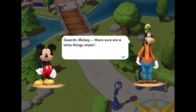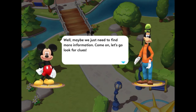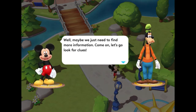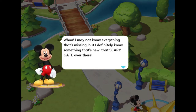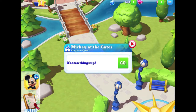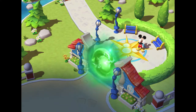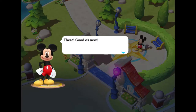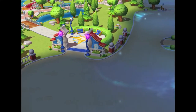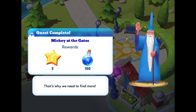Back to Mickey. Goofy says: "Gorsh Mickey, there sure are a lot of things missing!" Mickey replies: "Well maybe we just need to find more information — come on let's go look for clues. Whoa — I may not know everything that's missing, but I definitely know something that's new: that scary gate over there. I don't remember the kingdom having any of these before — we've got to do something about it!" We tap the green gate and it disappears. Merlin says: "Good as new — this curse is going to take every ounce of my magic, I can tell."